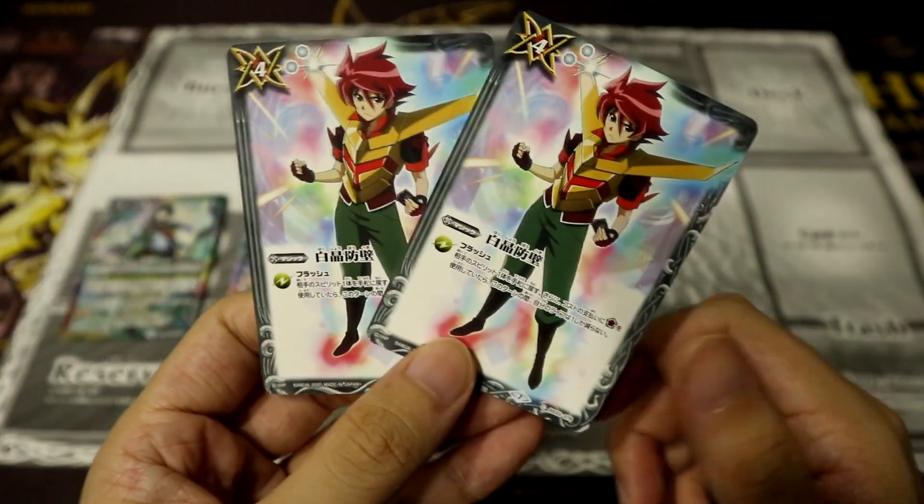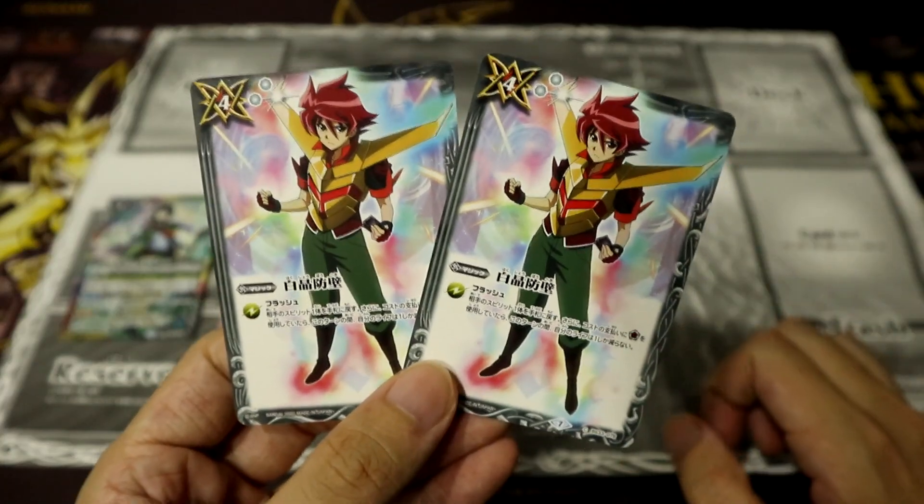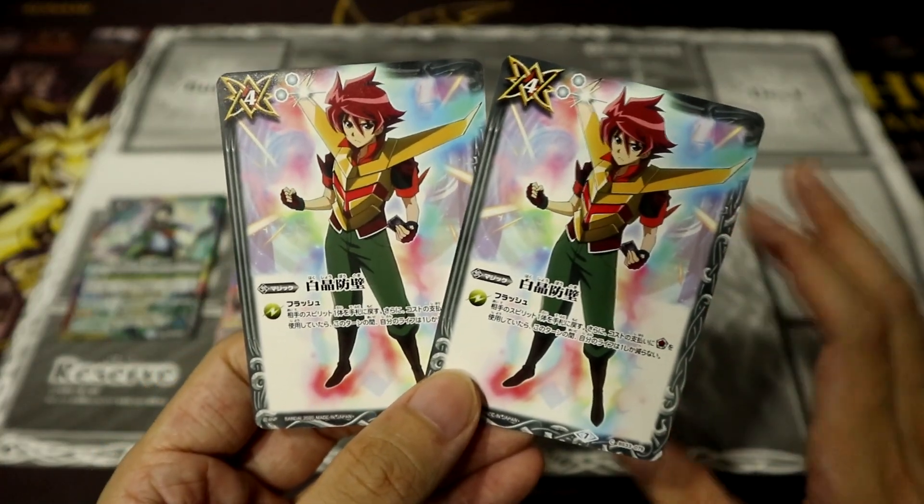And in a promo pack, we've got two copies of Diamond Wall, featuring the main character Bashin Dan of Battle Spirits Saga Brave, the most recent anime.